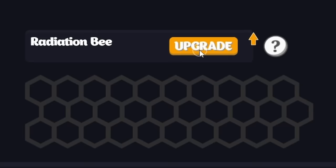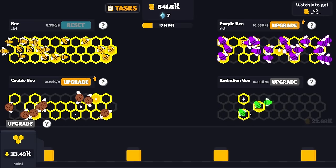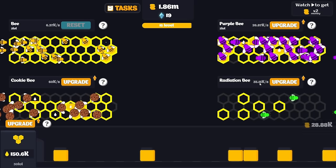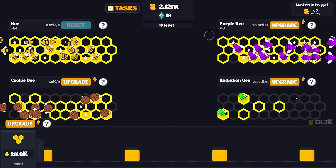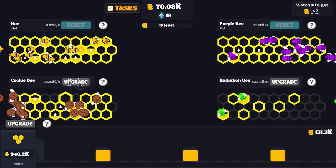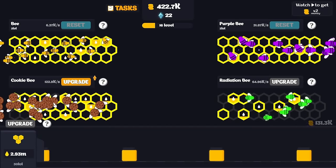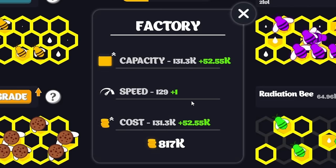Level 15 - we can get new bees. Radiation bees? Usually radiation doesn't come until like the second or third video, but here we are making nuclear honey. Now we have five hives and that gives us 35,000 every time - upgrading them increases it by 5,000. Now we can reset both the normal bees and the purple bees again. I really just want to reset the cookie bees, but there's still so many combs to fill. We're selling the jars for 131,000 a pop.